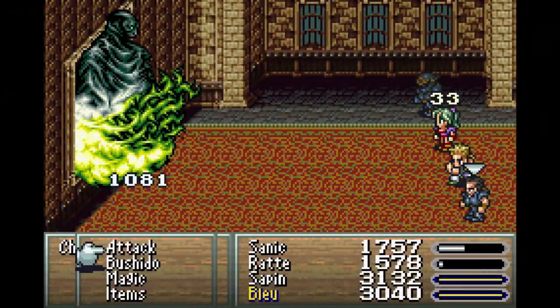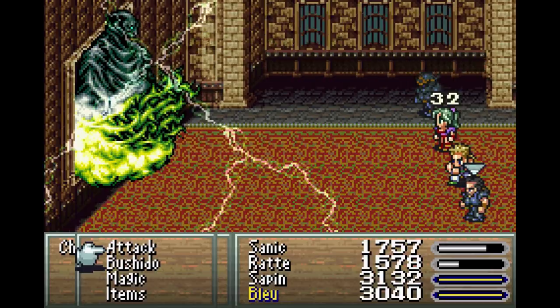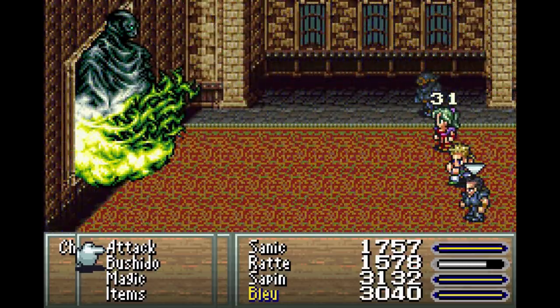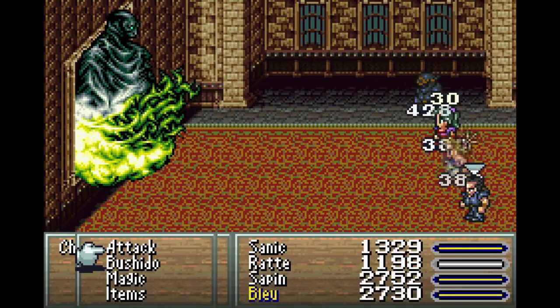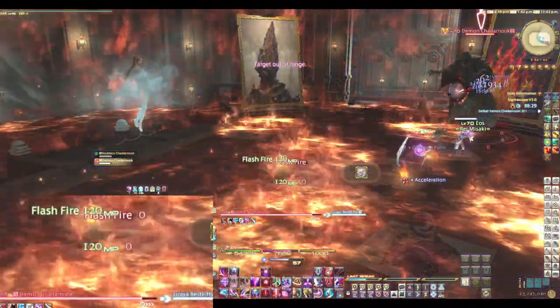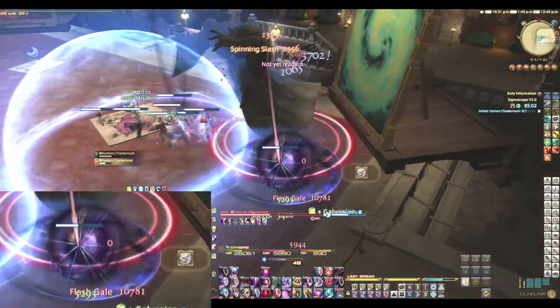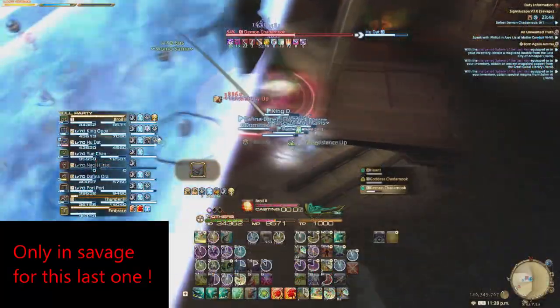Unfortunately, the demon only had the flash rain skill loosely recycled from FFVI. Despite the visuals, it actually did water and ice damage to your team. In the Sigmascape though, just the first part of that name has been glued to 3 skills: Flash Fire, Flash Gale, and Flash Wave.